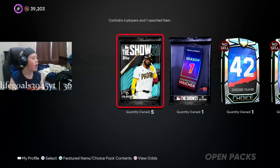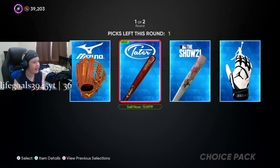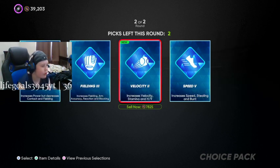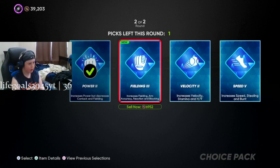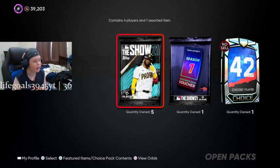You can already see in the top corner I now have close to 40,000 stubs because of the 10,000 bonus. First, let's open this diamond pack. I'm going to go with the Jordan gloves. I'll probably go with Power and then Speed — I'll keep these for my creative player.